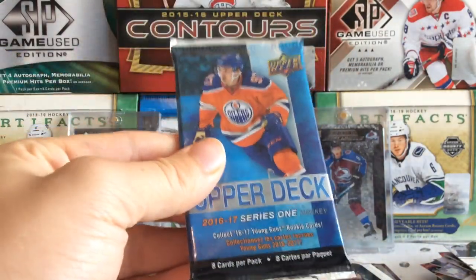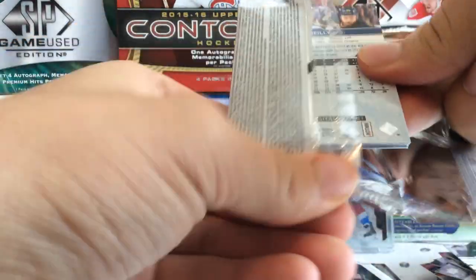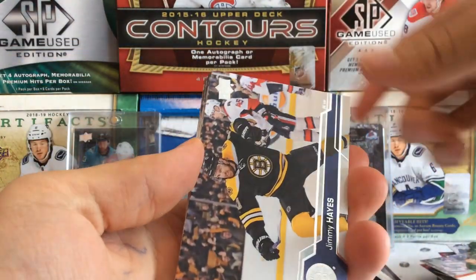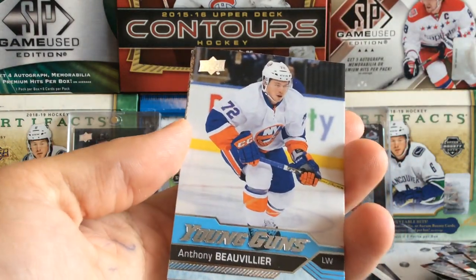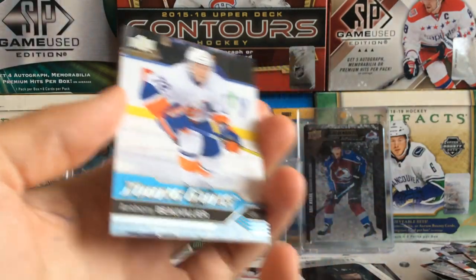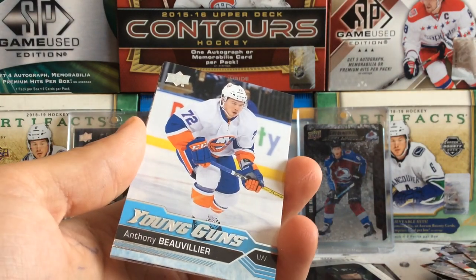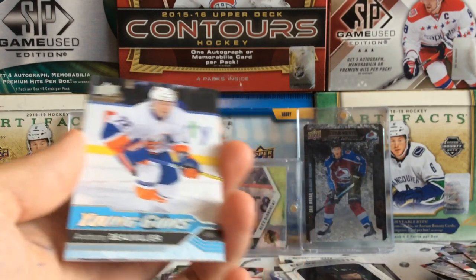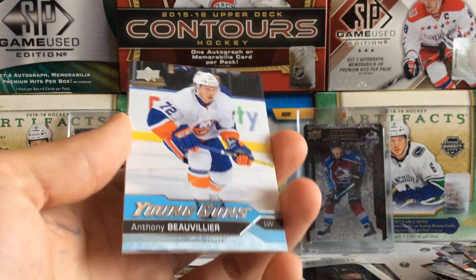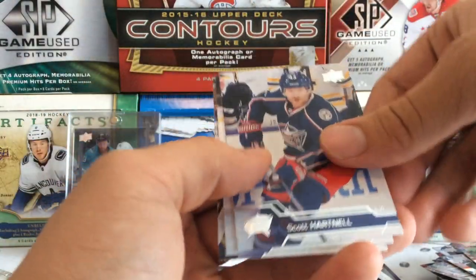Moving on to our final Series 1 pack, 16-17. We got Shane Doan, Jimmy Hayes, Wayne Simmonds, Kyle Turris, and a Young Guns of Anthony Beauvillier — so our first solid Young Guns of a player here. We've pulled Devin Shore, Kyle Rowe, Dennis Malgin, Dominic Toninato, and now Anthony Beauvillier — definitely the best of the bunch. Not enough to get into the background, but still solid. Hartnell, Muzzin, and O'Reilly.